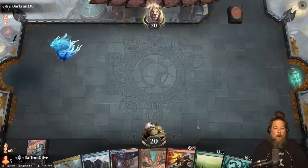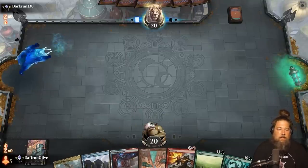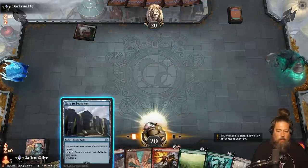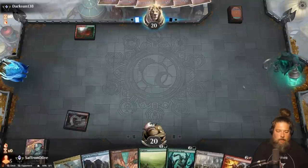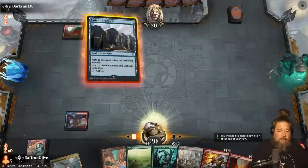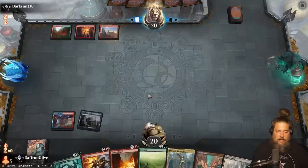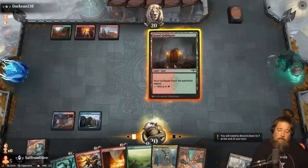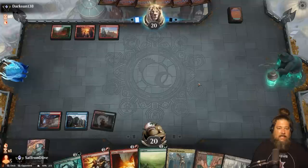Budget magic time — we are trying to gate it up in Historic now that Primeval Titan is around to speed up the Maze's End win. The awkward part of this hand is we don't have any green mana, but Maze's End can eventually get us green. Opponent plays another mountain and passes. Well, there's our green mana — it's slow, but we are playing gates. That's kind of the gimmick; all of our mana is slow.